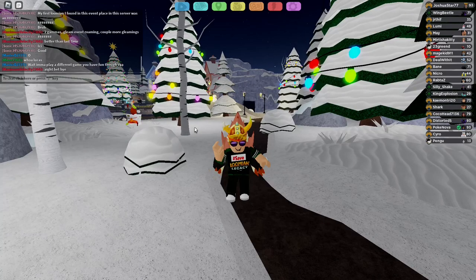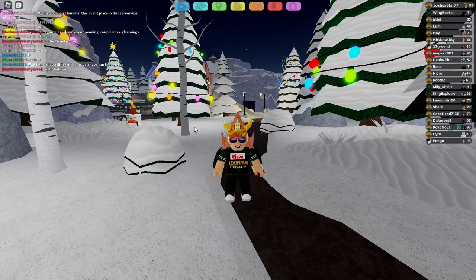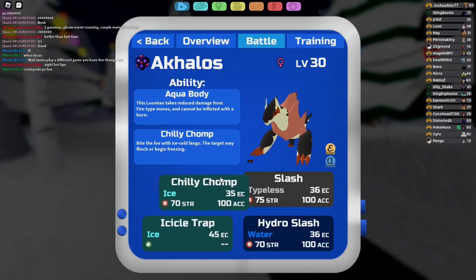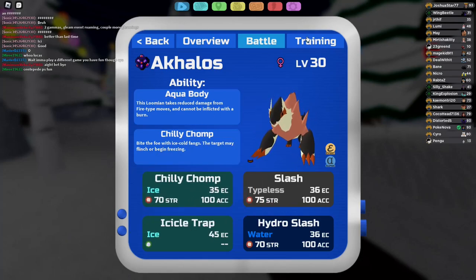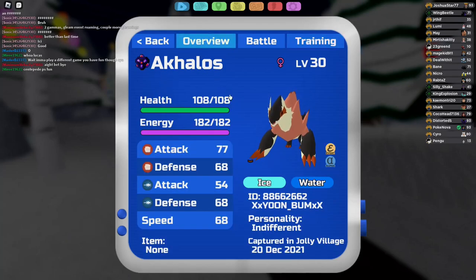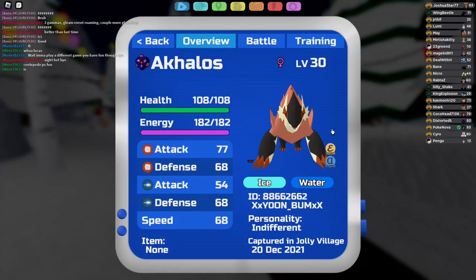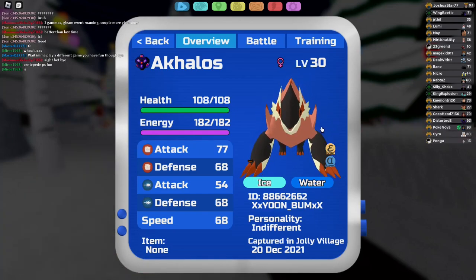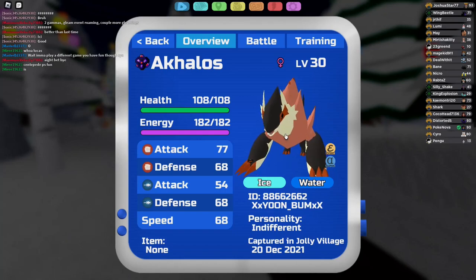Let's head right on to this top 5. But before we do that, we are doing another giveaway — we are giving away an Alpha Acoloss. If you want to win this Alpha Acoloss, you have to say Alpha Acoloss in the comments below. I will give you a number, and if your number gets picked within the next few days, you will have a shot at winning this Alpha Acoloss.